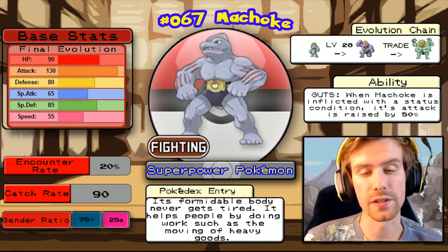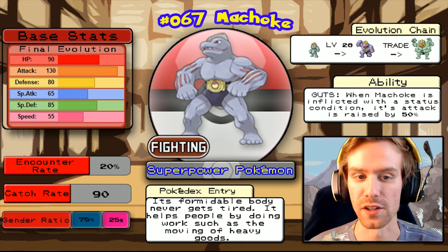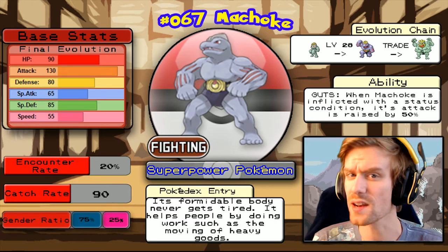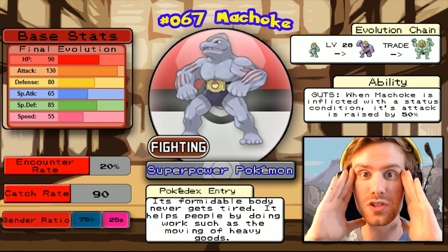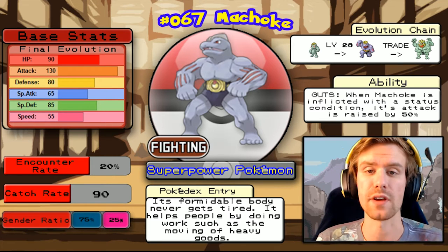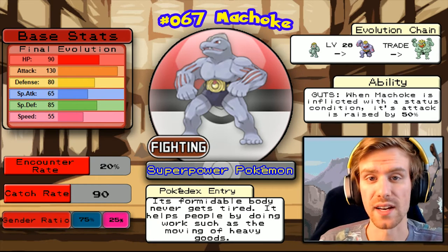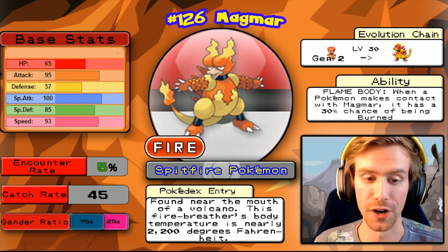Here in Mount Ember you'll also run into Machoke, an evolved form you could already have. I'll show you the final evolution stats since that's most important if you have access to trade it. The Guts ability makes it even better, and that attack stat is phenomenally huge, but the speed stat will hinder it in single player. If you don't have a good Fighting type and didn't pick up Hitmonchan, Hitmonlee, Primeape, or Machop earlier, go ahead and pick up a Machoke if you need a bulky physical attacker.